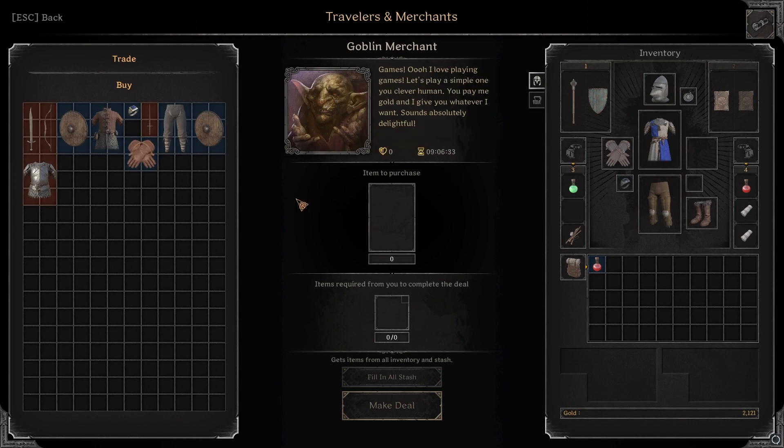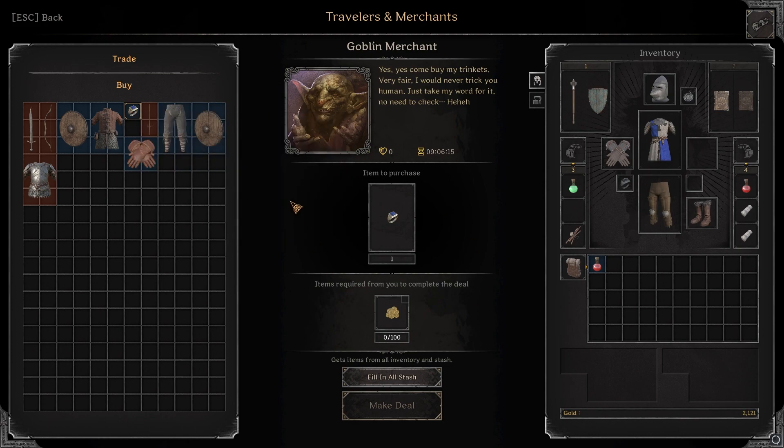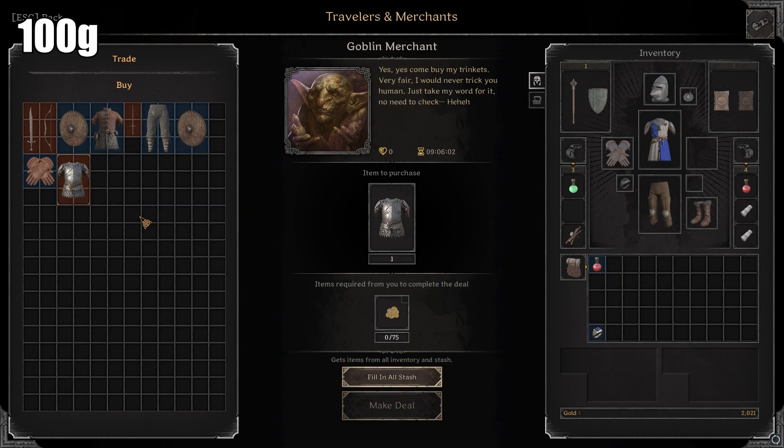Starting off, I'm basically only gonna be going for fighter stuff for my friend Augison, and barbarian stuff for my friend Nightshine, as well as cleric gear for me. So I'm only rolling that kind of stuff and I'll have to wait for refreshes. We always buy rings and pendants though, so 100 gold down — we have our first ring and it is two July, three max of one magic bar. That is not a bad ring, that's a really good start actually.